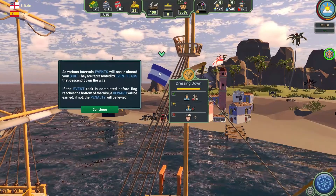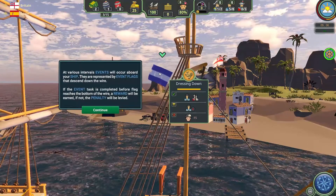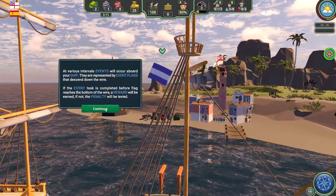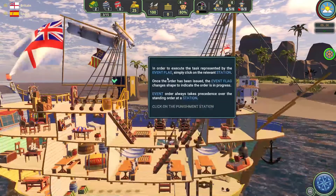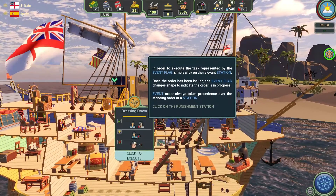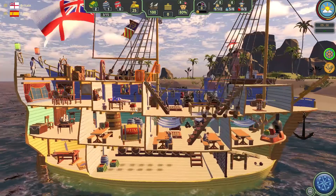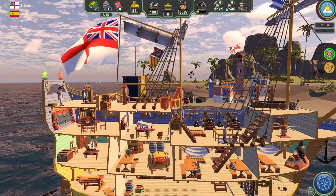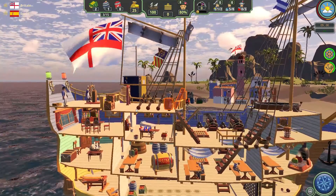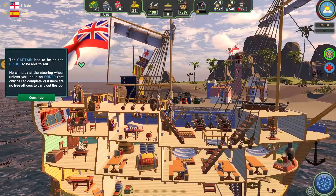Events at intervals can occur aboard the ship. They're represented by event flags that descend down the wire. In order to execute the task, we need to commence punishment — oh, we're going to flog somebody! Yes! That just sounds like I have a kink for being flogged. There we go — whip that man!